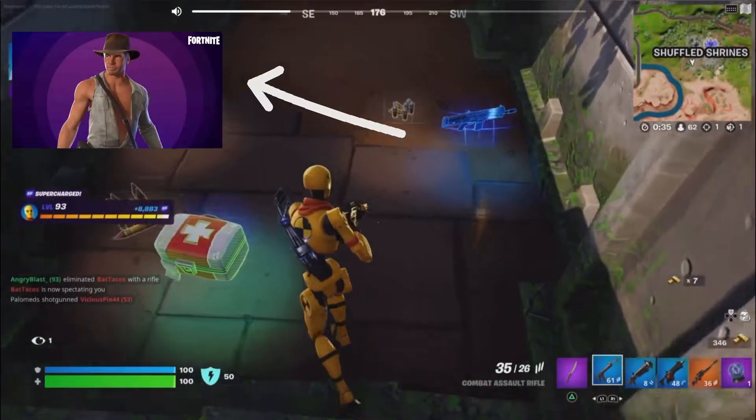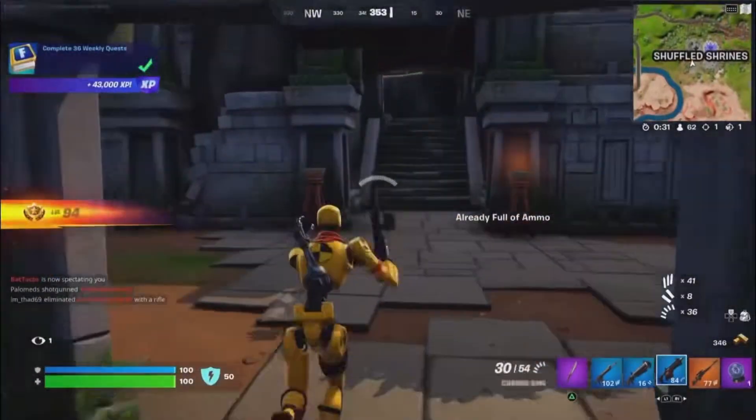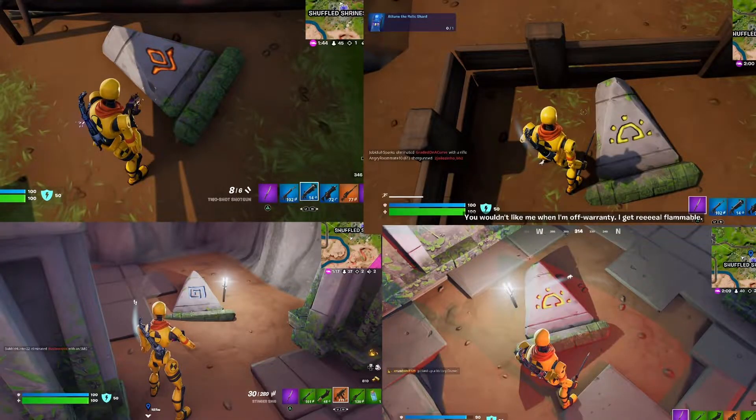If you want the Indiana Jones Temple of Doom variant, this is how to do the Shuffled Shrines main quest. The first thing you need to do after finding them is head to these four little tombs, rocks, or stones, and they'll show you the symbols. If you can't find them, just look up the map in the pictures.